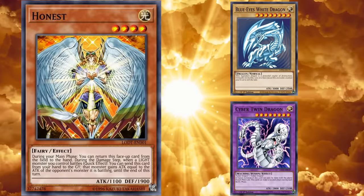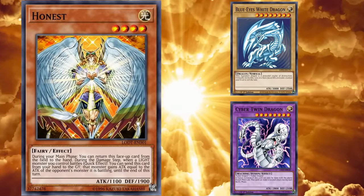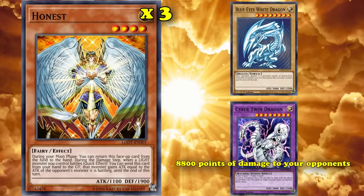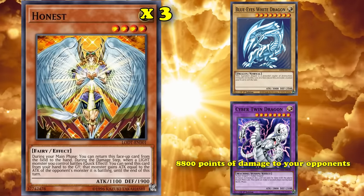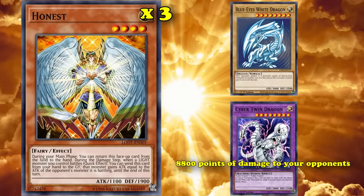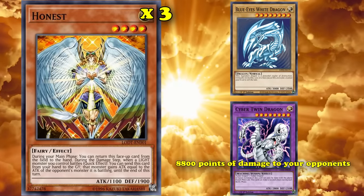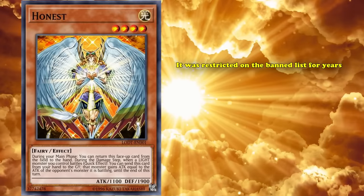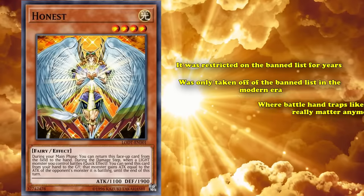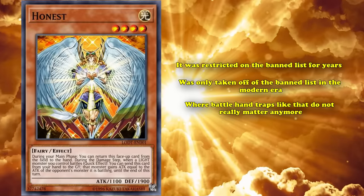For example, if you use something like Cyber Twin Dragon to attack into a Blue-Eyes White Dragon, and then use three copies of Honest, that would be 8,800 points of damage to your opponent with only one of its attacks, which you can also do during your opponent's turn if they attack into your monster. Honest was such a menace at just grabbing quick wins, that it was restricted on the ban list for years, and was only taken off of the ban list in the modern era, where battle hand traps like that don't really matter anymore.